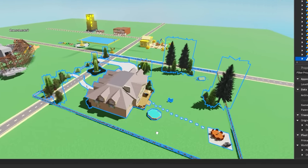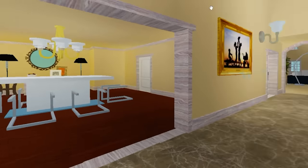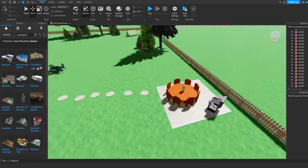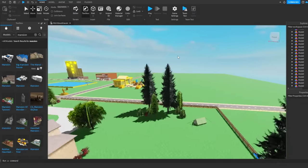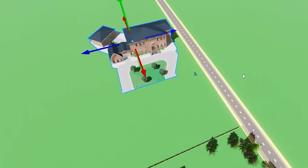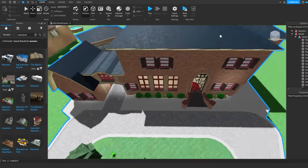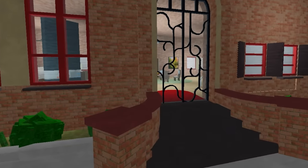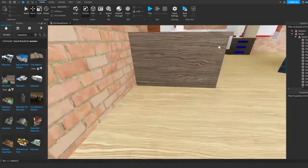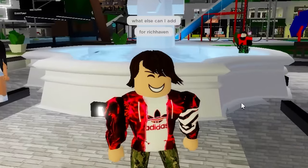I just added a giant mansion - look at this! Inside: the kitchen is so big, the backyard is the biggest I've ever seen, and they've got tall trees in the house. This is a very very rich house. I added another smaller mansion too - this literally looks like a rich neighborhood.